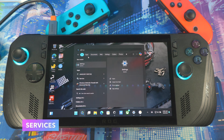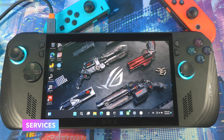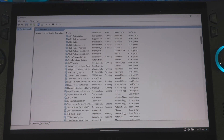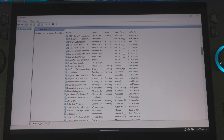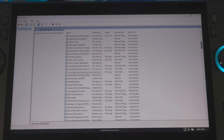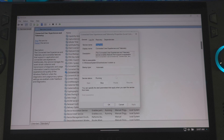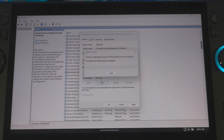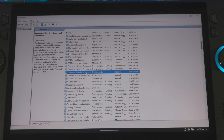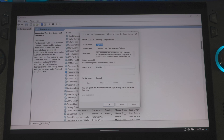Close Task Scheduler and go back to search, then type 'Services' and open it. Two things to disable here: scroll down in alphabetical order to find 'Connected User Experiences and Telemetry.' Open it, set the Startup type to Disabled, stop the service, hit Apply, and confirm it's disabled.